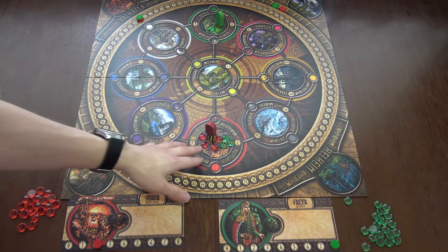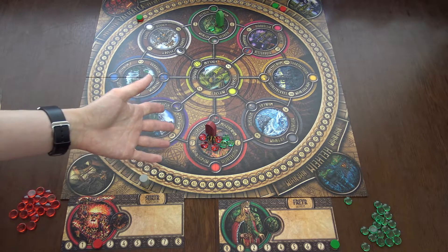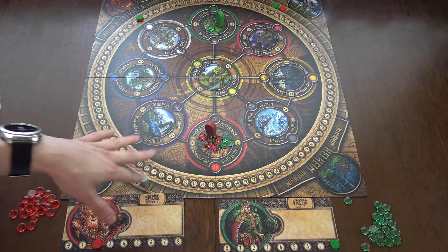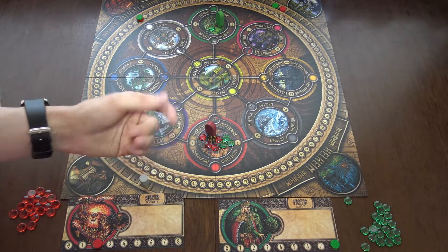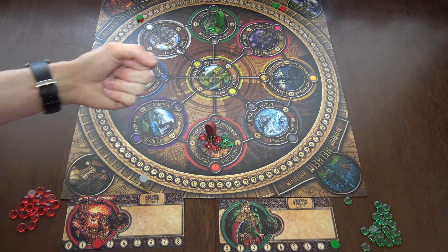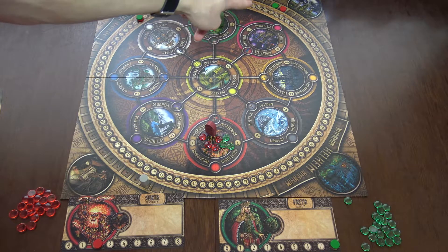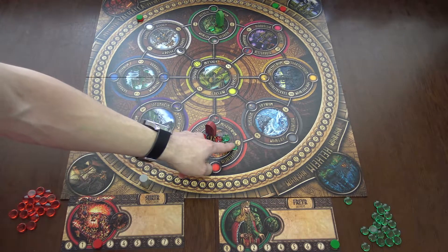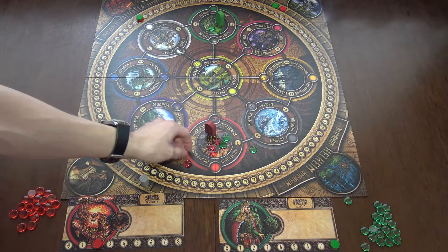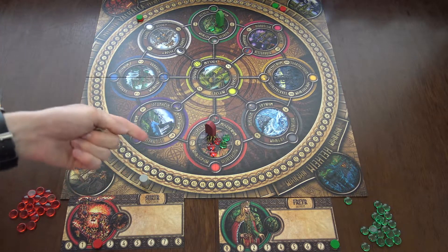Every world which has more than five stones total will have a battle. You remove stones one by one in player order until there are exactly five stones left. The first player is green, so green removes one, then red removes one, bringing it to exactly five — the battle ends.